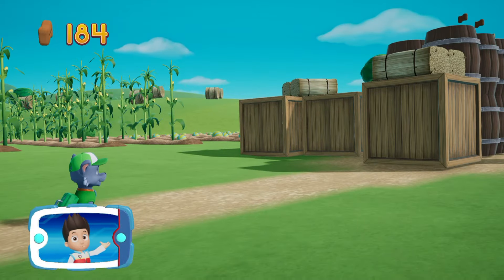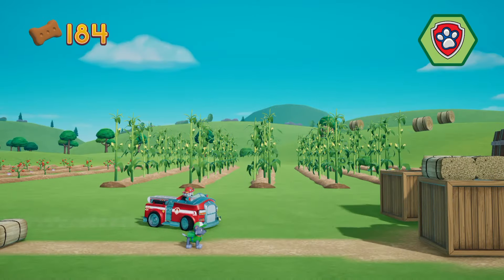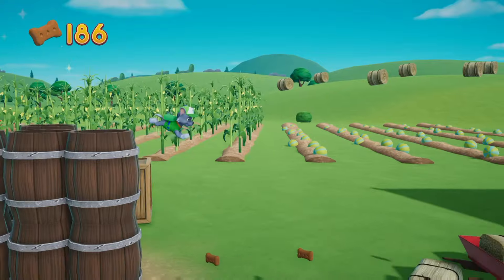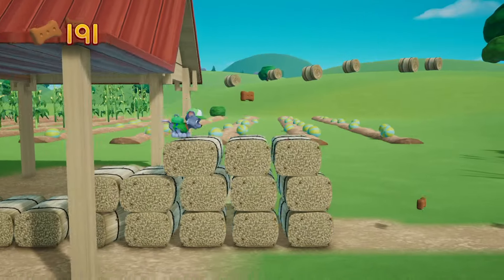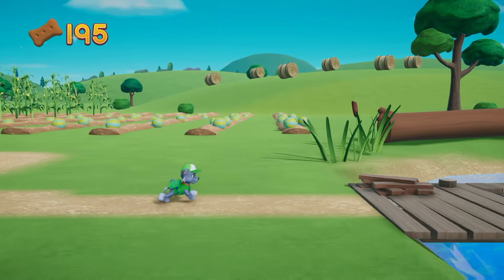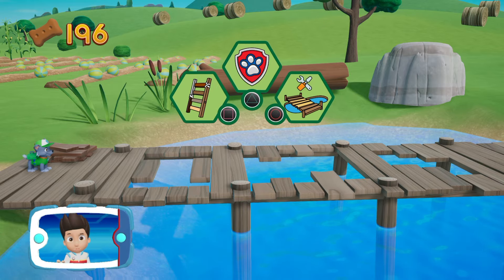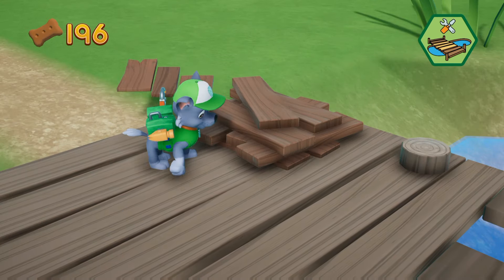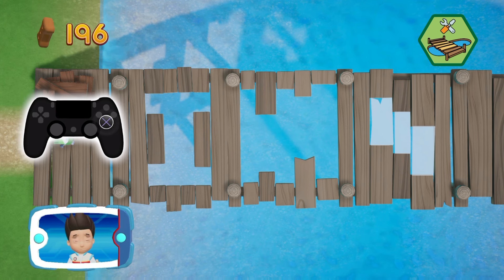It's too high for Rocky to jump! Maybe Marshall can help using his ladder! All right, now we can keep moving! Rocky can use that building material to make new pieces for the bridge! Help Rocky to move the pieces into the right spot! Use the left stick to move the piece. To place the piece where you think it should go, press the X button!